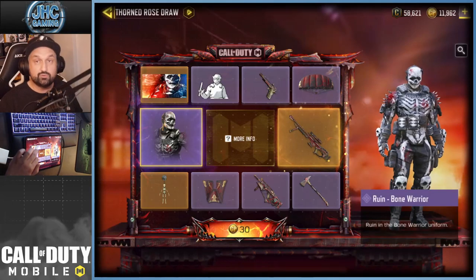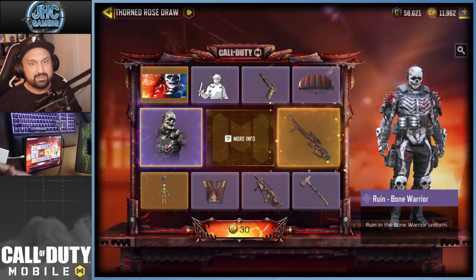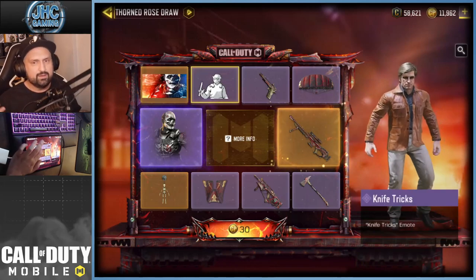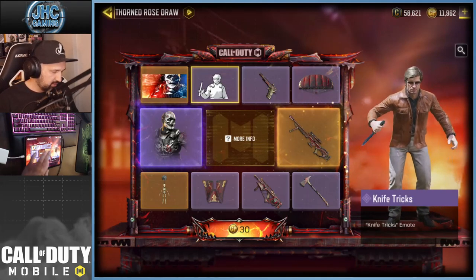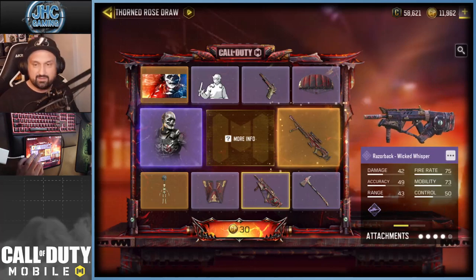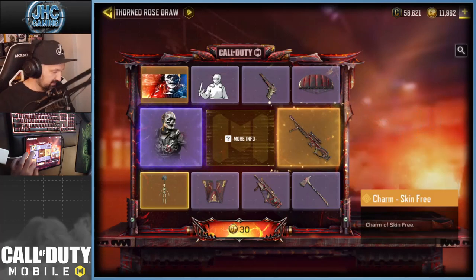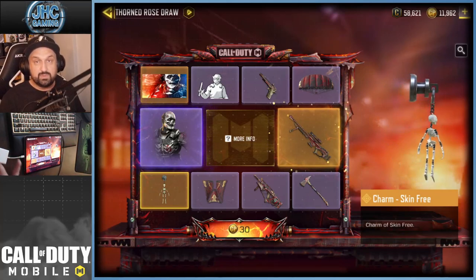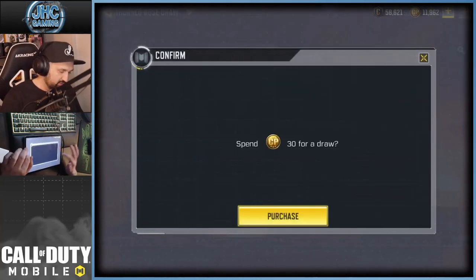There's also a brand new soldier — Ruin Bone Warrior — perfect for Halloween. The calling card is pretty dope, there's a new emote, a skeleton charm, a Razorback called Wicked Whisper, and a skeleton charm for Halloween. Let's get started — first spin is gonna be 30, let's do this.